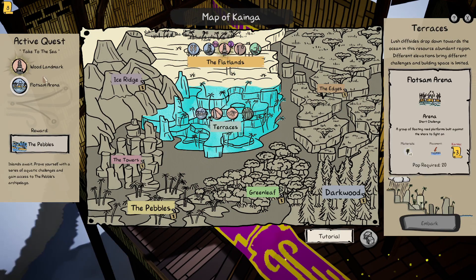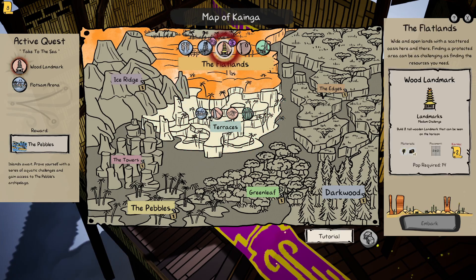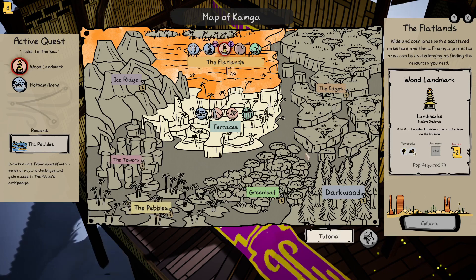Woodland mark — that's right there, and we get this place, that's cool. Landmarks medium challenge: build eight tall wooden landmarks that can be seen on the horizon. Eight! Let's embark and see how we do on this one.